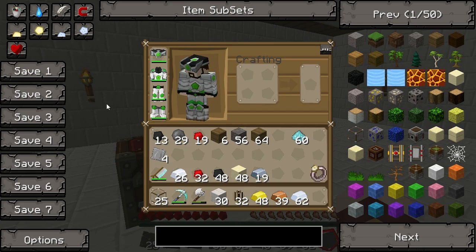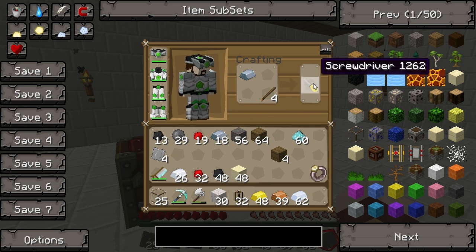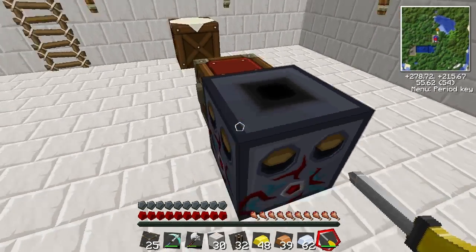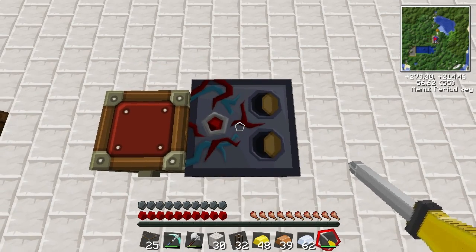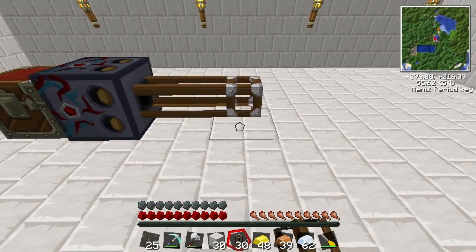The screwdriver is so basic to make, you can do it in the normal inventory - it's just iron and a stick. Then you can right-click to change the way it faces. We want it that way around, and then the pneumatic tubes come out.